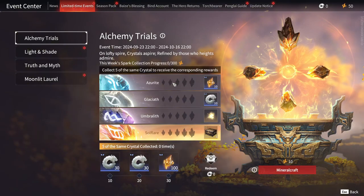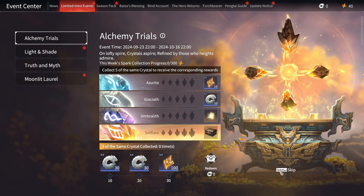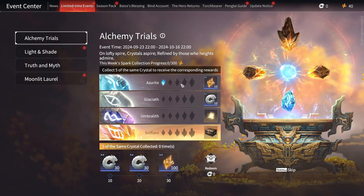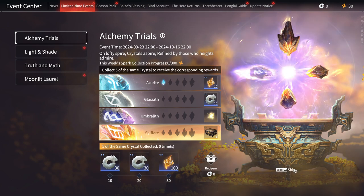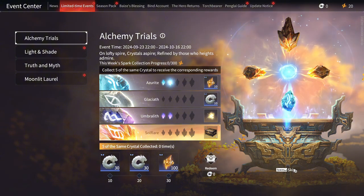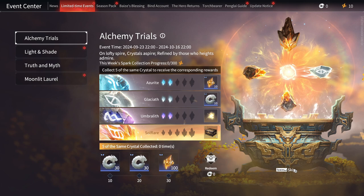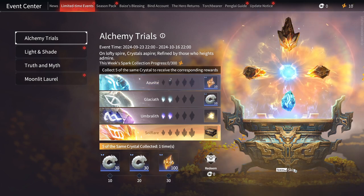With this update, events couldn't be missed. We find a brand new event called Alchemy Trials, where we can collect spark by opening chests in the game, with a maximum of 300 spark per week. These crystals can be used by pressing Mineral Craft, which will provide one or more slots of various available crystals.